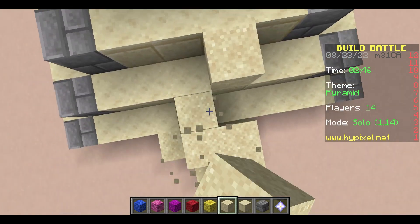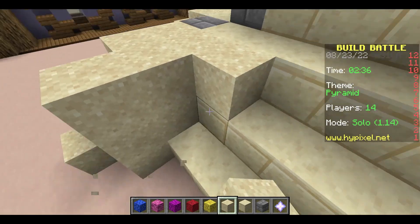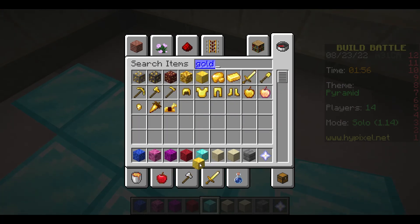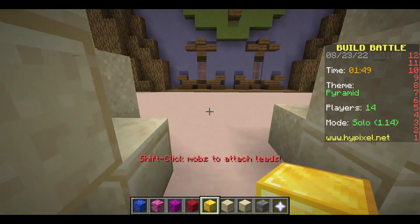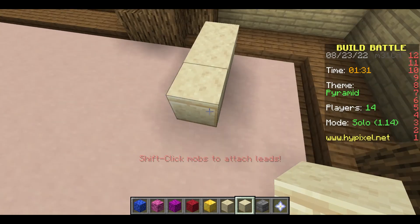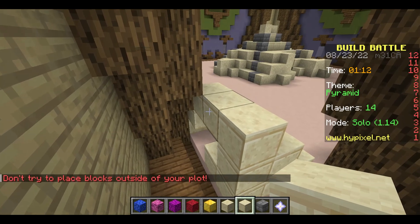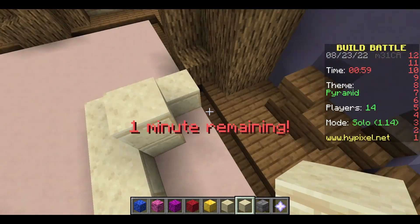Gonna put some sand around it just to give it more detail, so people don't really look too closely. Here's an entrance. I'm gonna put some diamond blocks in here. Two minutes. Need gold too. I kinda wanna put some more detail in my scenery. Even some other things around it — right now it's a bit bland. We need a bit of sand up here. I'm gonna build a little one over here, just so I can have more scenery.